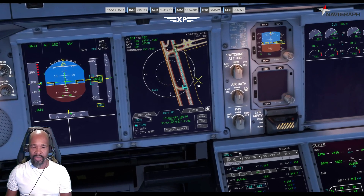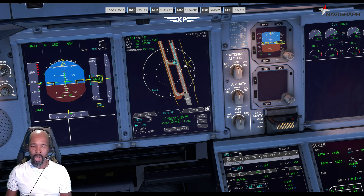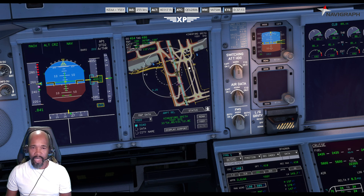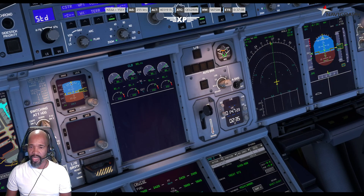And that's the break-to-vacate. We're going to be using almost all the runway on this, but at least you're guaranteed to get off at that spot. That's how you set it up. Then the last thing you do is come over here and set it to break-to-vacate BTV — that's going to be on the auto-brake section.